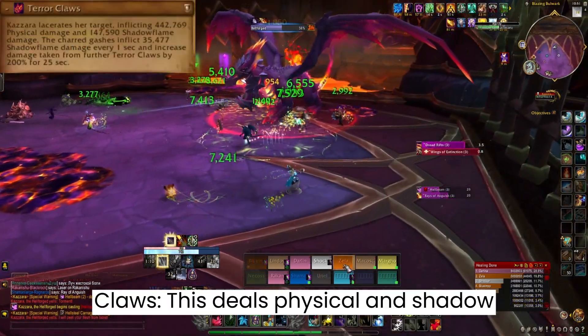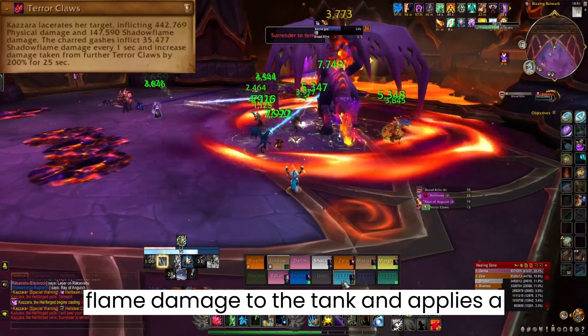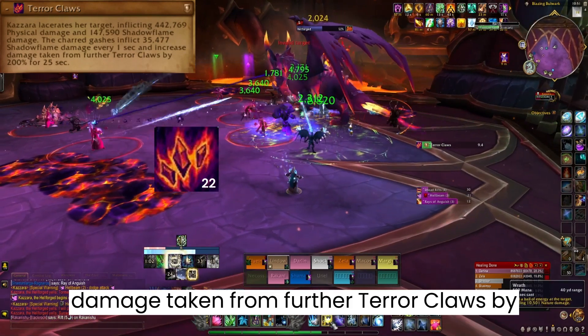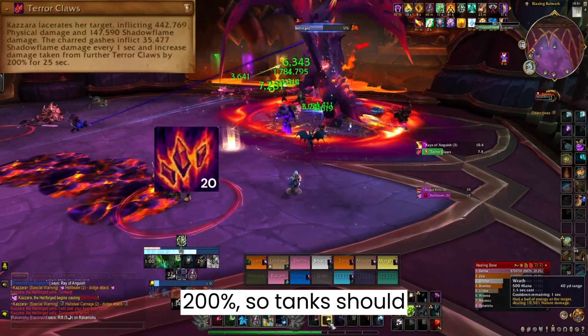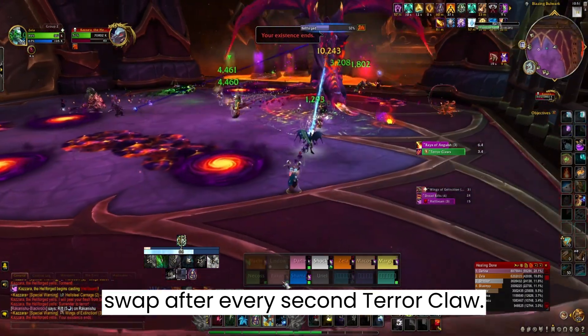Terror Claws deals physical and Shadow Flame damage to the tank and applies a debuff for 25 seconds that increases the damage taken from further Terror Claws by 200%, so tanks should swap after every second Terror Claw.